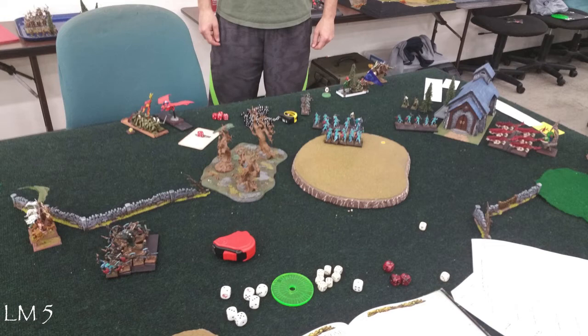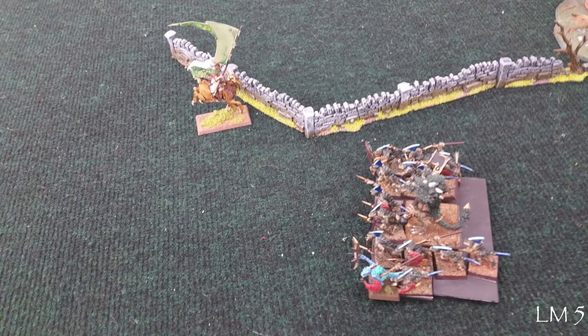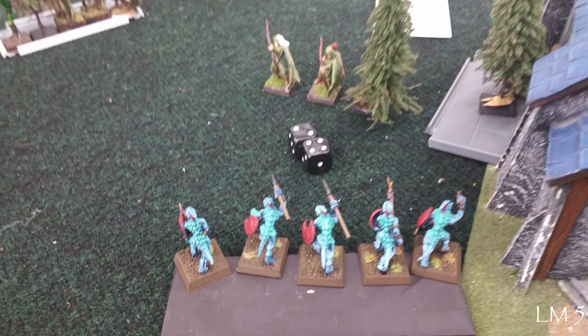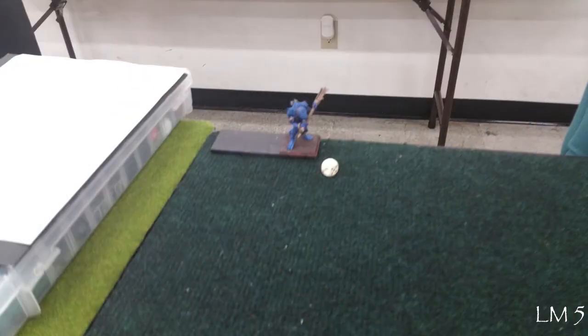Two combats with the Kroxigors. The Wood Elves are about to charge into the Skink-Kroxigor unit. I stand and shoot and kill two of them. On Lizardman turn, he's peeled off all those guys and I killed two of the Deepwood Scouts. I managed to win this combat with the Waywatchers and pursue them off the table edge, which is great — now I get my bonus objective point.